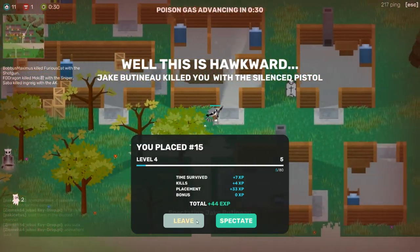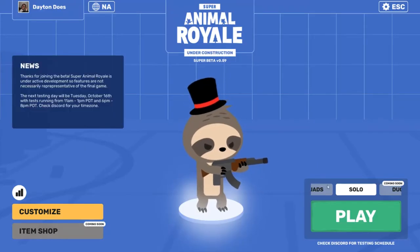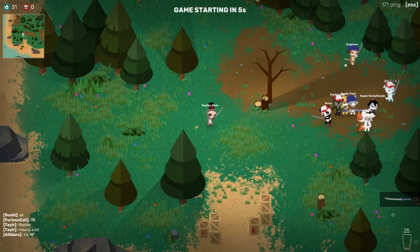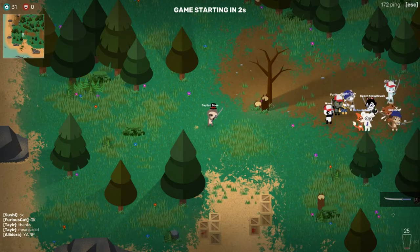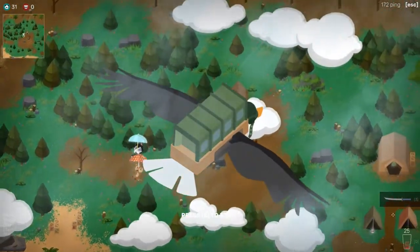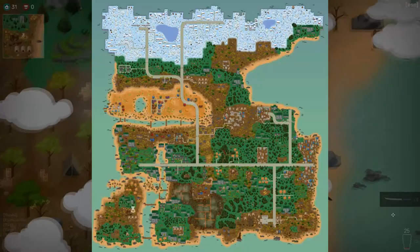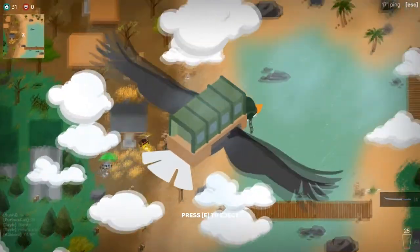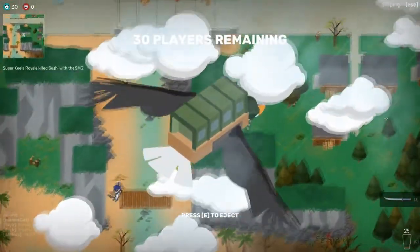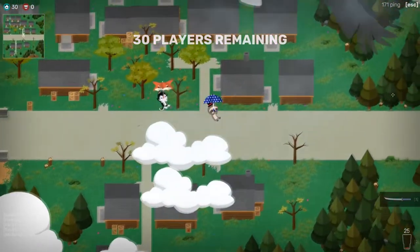I ain't gonna wait around for this. Goodbye everybody. Jake Boatineau's a developer — they have a blue name. Back in the lobby, we're gonna do one more. Hopefully it will go well. There are only 31 people as opposed to the 40 or so in the previous games. We'll jump off this eagle — fuck it. I want to get my loot nice and early.